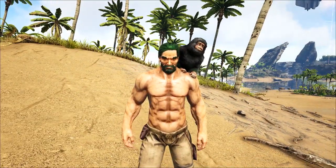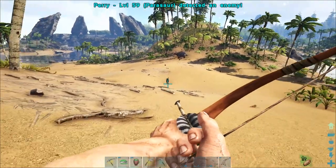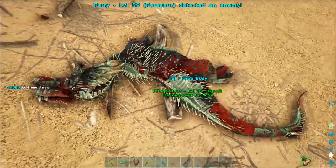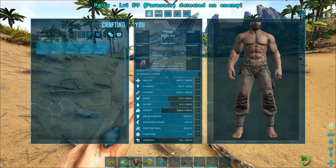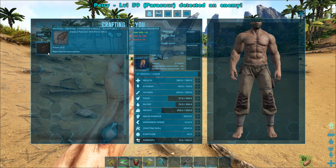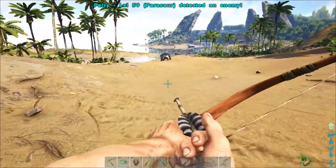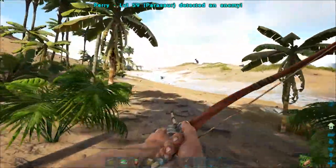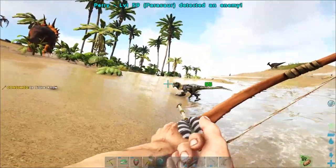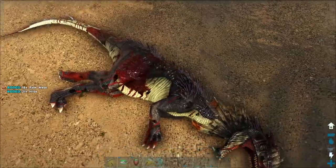Now that we've got Parry shouting in the distance, we're going to kill this Dillo and then harvest him up so we can start crafting a saddle. Now the saddle for these guys is pretty easy — it's just 50 fiber, 80 hide, and 15 wood. The 80 hide at a low level will seem like a bit much to gather. But really the easiest thing to do is grab your bow with regular arrows and go around getting these little Dillos on the beach. If you just farm them enough you can get that really easily and quickly.